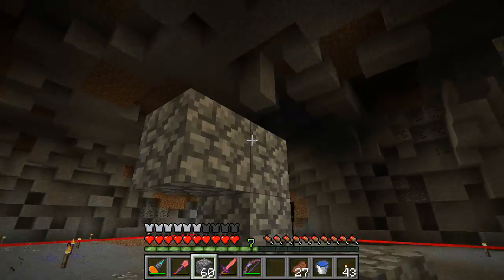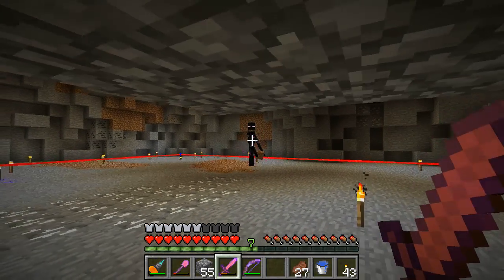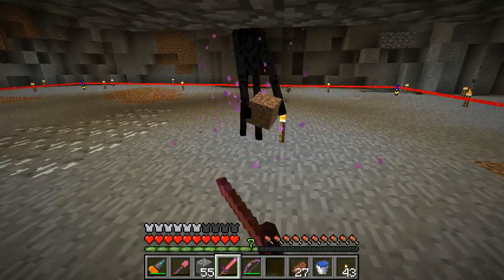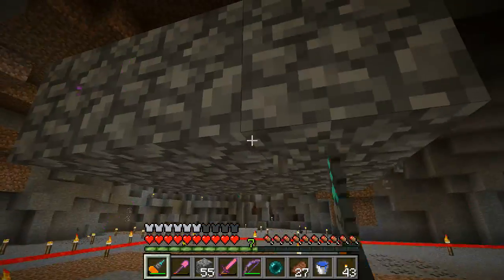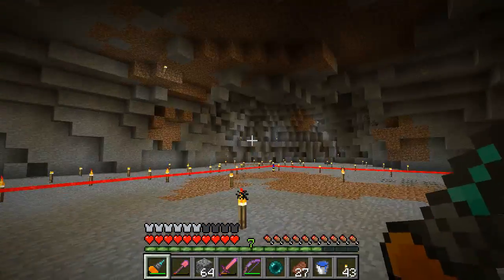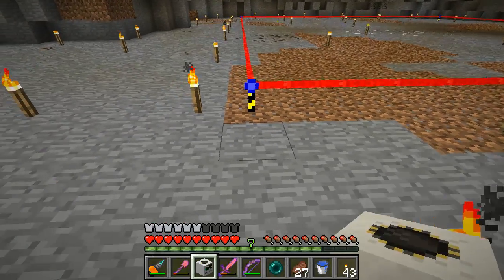The path is interrupted by an enderman. We have no Ender Ender on the server, so I've been taking every opportunity to kill these guys because ender pearls are really valuable. Come get some - crits for days! With a small roof over your head they're pretty trivial, but I recommend a three by three roof, not two by two, because they can warp behind you.